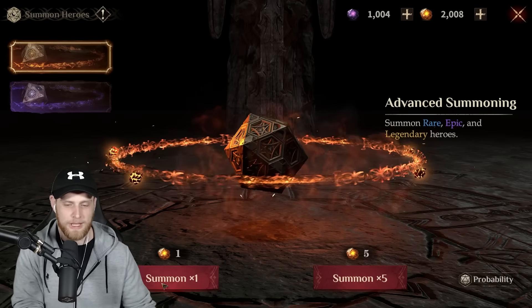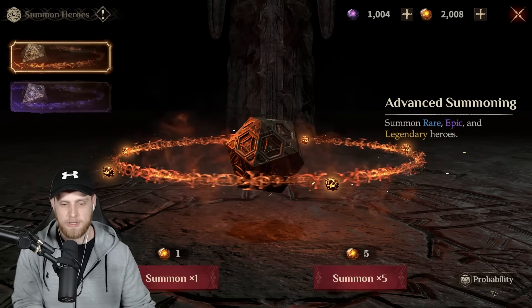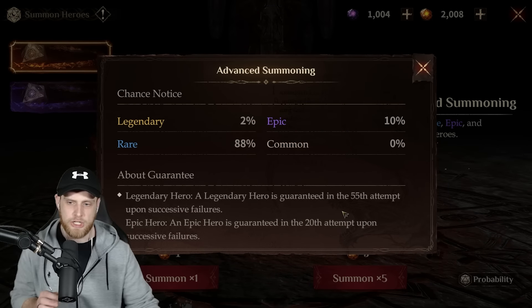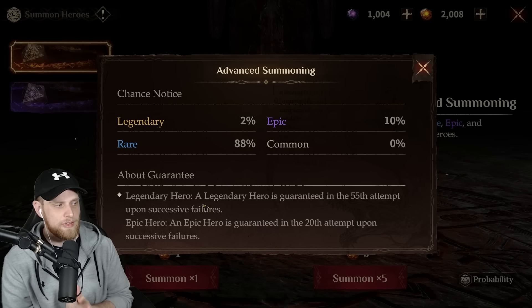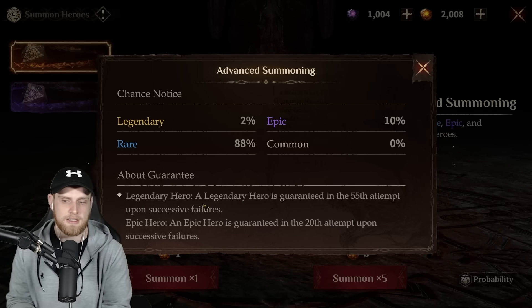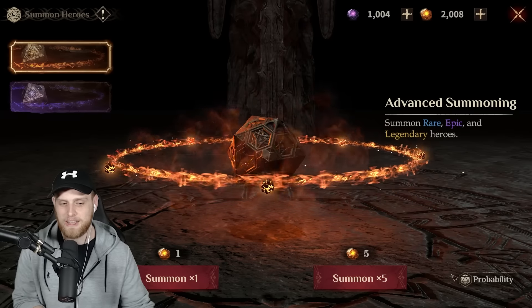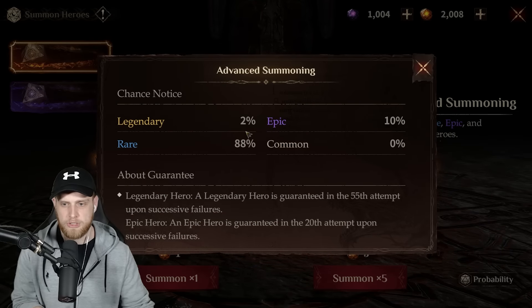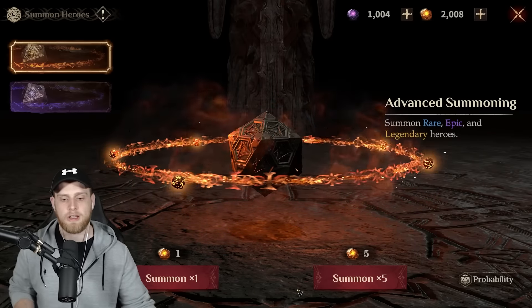We've got to do some summons! Getting into the summons — now this could change on actual release — but the probability: check this out. A legendary hero is guaranteed on the 55th attempt upon successive failures. That's very awesome. You're guaranteed a legendary. The original drop rate is 2%, but you're guaranteed a legendary at pity. So let's go ahead and jump in and do some summons.